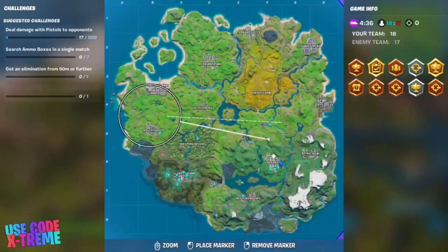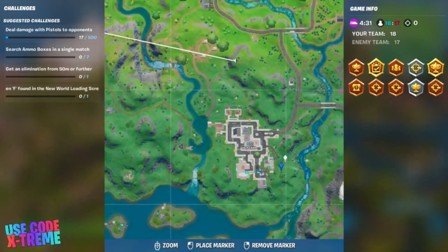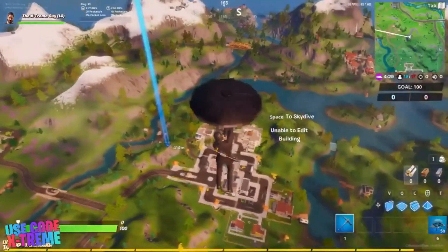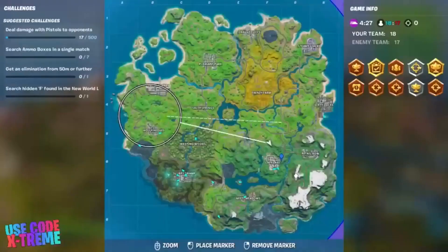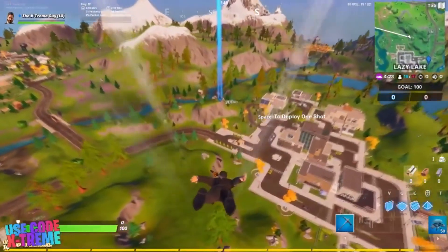First, let's go for the letter F. Completing eight of the New World challenges, you will get the New World loading screen. You will find the letter F east of Lazy Lake. Just follow the video.